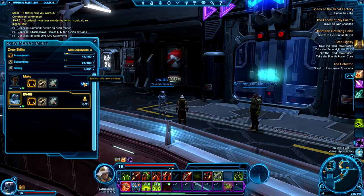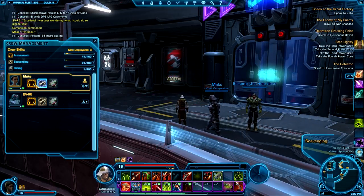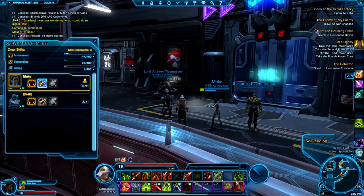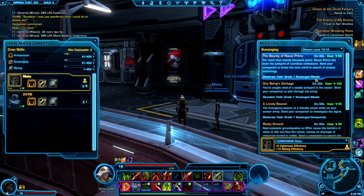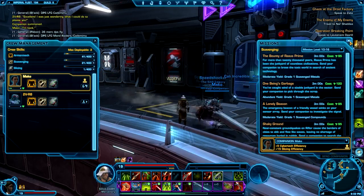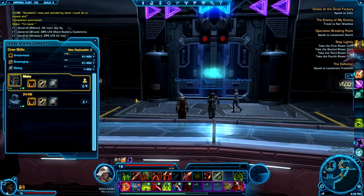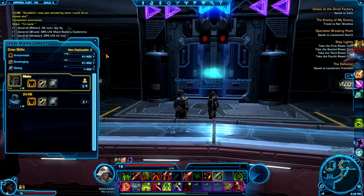I can send both of these companions to do my crafting. Right now I am doing armor mech and scavenging — both of those go hand in hand. All the metals and compounds you get from scavenging you turn right around and use in armor mech. There will be a crafting tutorial coming out in the near future, so keep an eye open for that. Also, Slokie is going to be doing a PVP video as well as a video on his ship — he's in the mid-40s right now, so his ship is going to be a lot more advanced than mine.